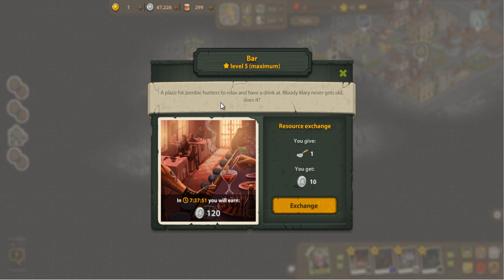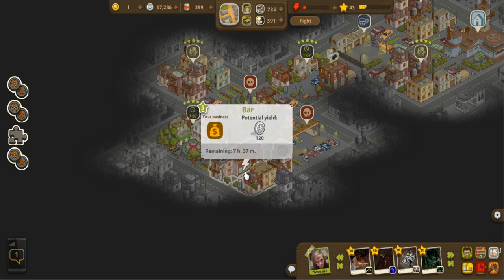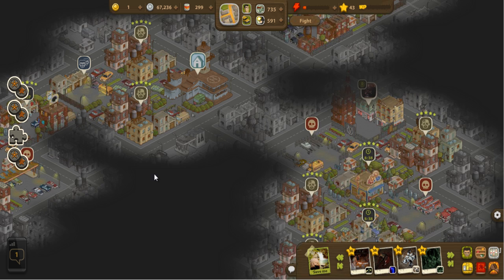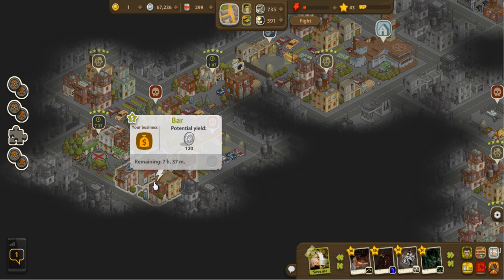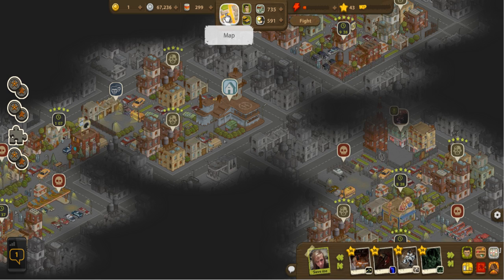For example, this one would let me rebuild the bar over here. Once rebuilt to maximum level five, it gives you 120 coins every nine or ten hours. For every spatula you get, you can exchange it for a little bit of coin. Later on you'll actually need to combine the cadaver drop with other items to rebuild certain places — so sometimes you'll need to go back and kill old cadavers just to build new businesses.